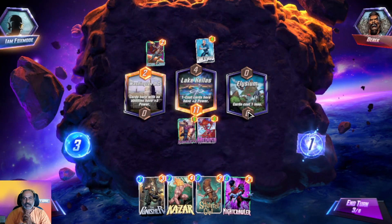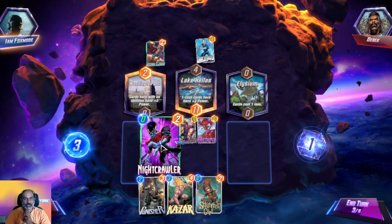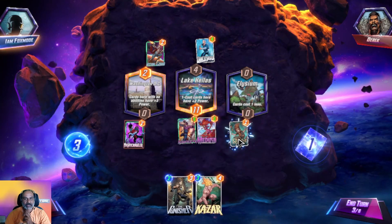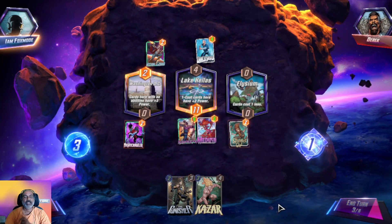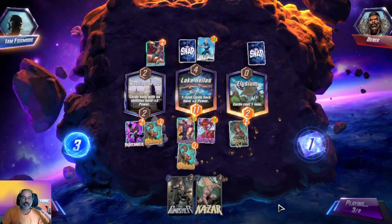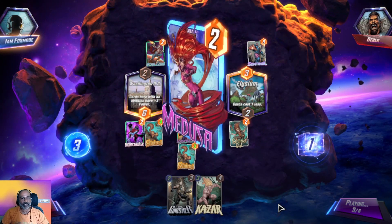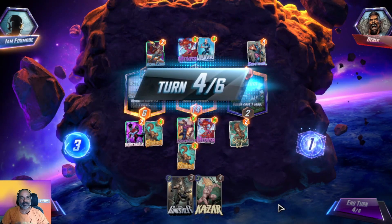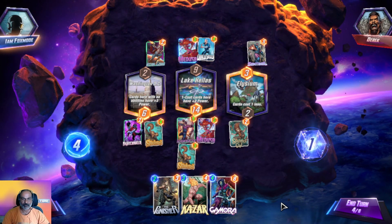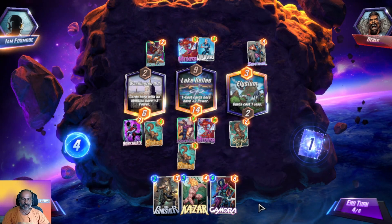I'll try my luck here and also here so I get one-star cards in the lane. I'll use Kazar to expand those to two extra power each. Squirrel gives us two extra power. He played the same Medusa card but he doesn't have the advantage. Now we're into the fourth stage.